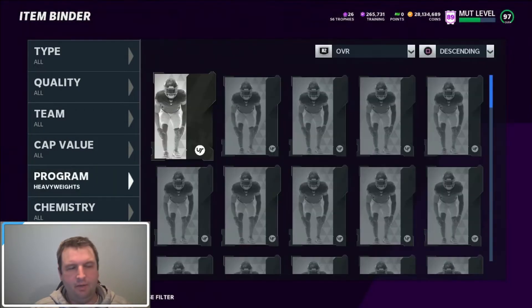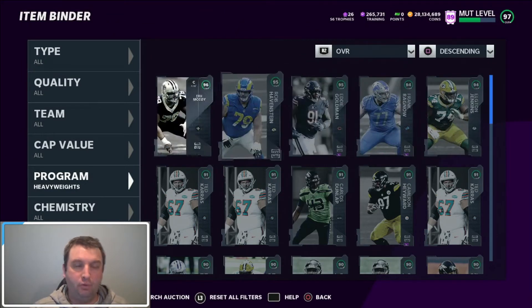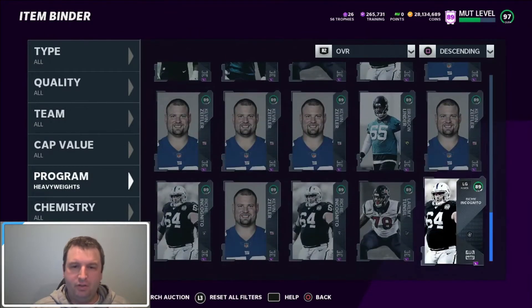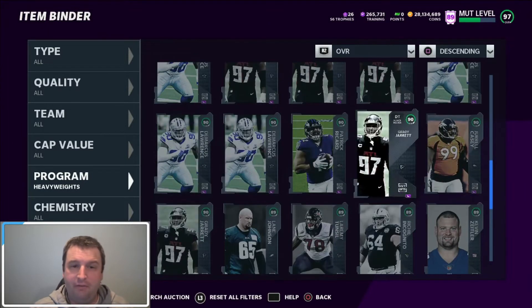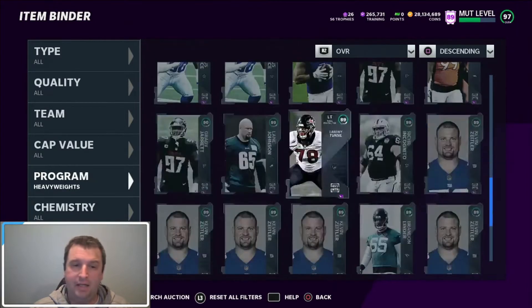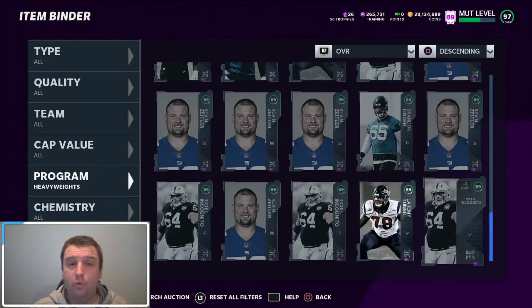We got 40 right there. As you can see, we pulled five high-rated cards: 1 at 96, 2 at 95, 2 at 94. We got a bunch. Now let's go to the 89s — we got 14 out of 40, which is notable because we used to roll 89s at a 62.9 percent clip at heavyweights. Clearly they've increased the odds to where you're going to get a lot more 90s. But let's go ahead and take a look at the coin, because we just don't know until we're done.